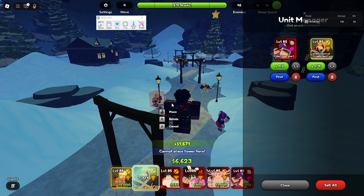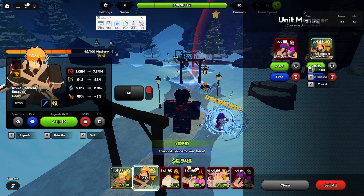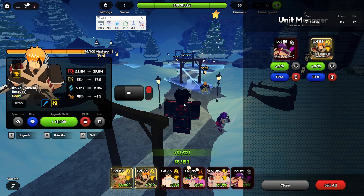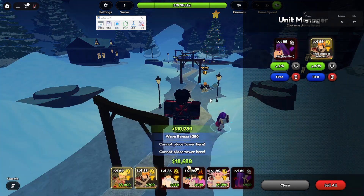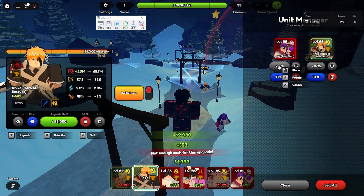This one should work better. It's going to bother me using Benimaru since it's fire against water enemies, but as you can see now it'll place them both, upgrade them, make sure it hits retry, and then it'll also activate Ichigo's ability when needed. We'll get to wave 25 really quick just so you can see that it actually does retry.